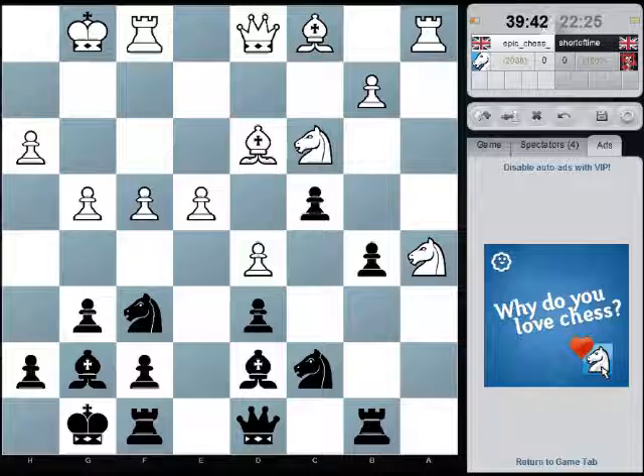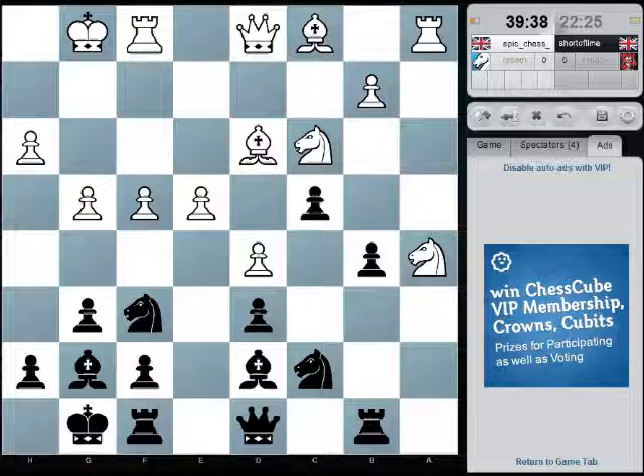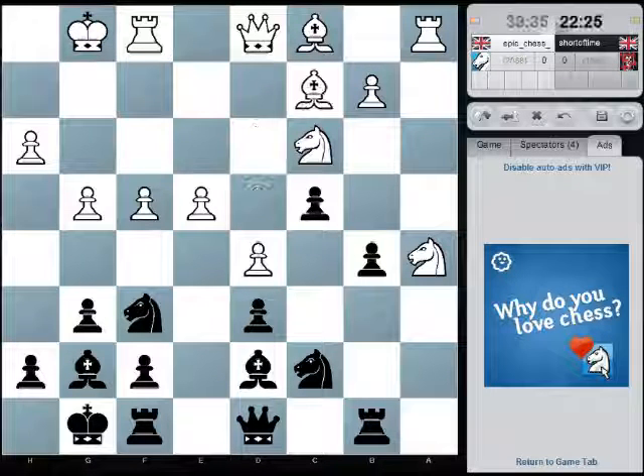Maybe just rook a8, knight a6, and then knight c5, just positionally. I mean that's a lot of moves though, that's three moves he's going to be...